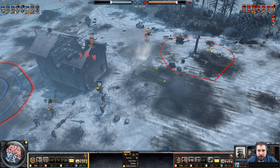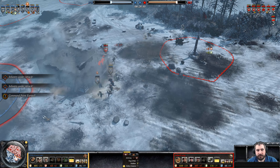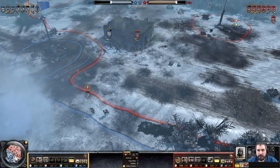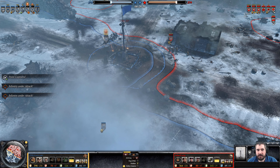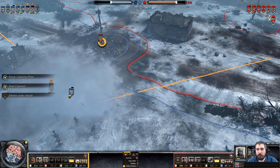A grenade on top of the mortar does take it out. That hurt. That Grenadier squad needs to fall back. There was smoke on top of the MG42 before he got that — and before that, the mortar went down.